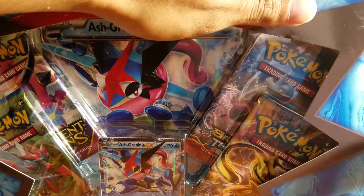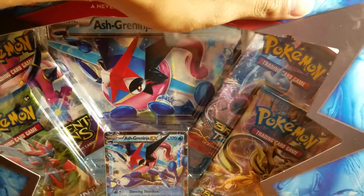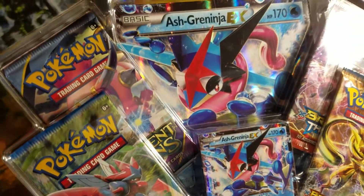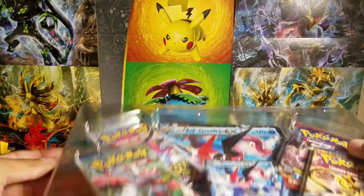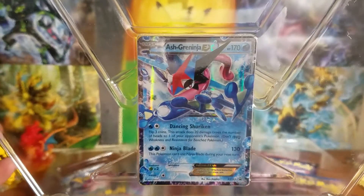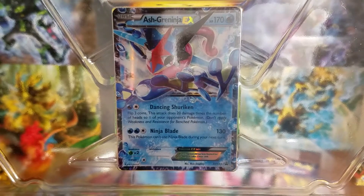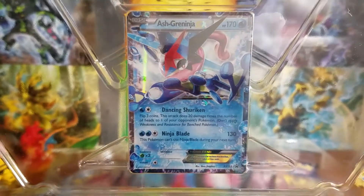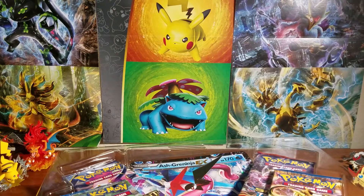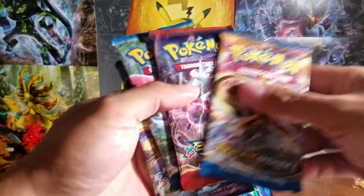Let's start opening — super excited for this box and the Ash Greninja card. Look at that promo card! This is a promo card, XY 133. Here is the full booster pack — I want to open it just like that.